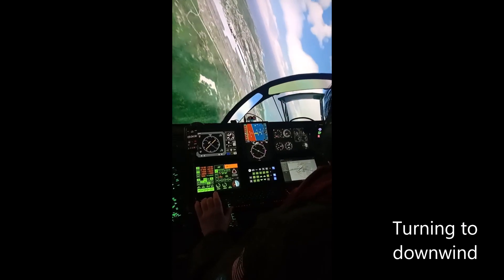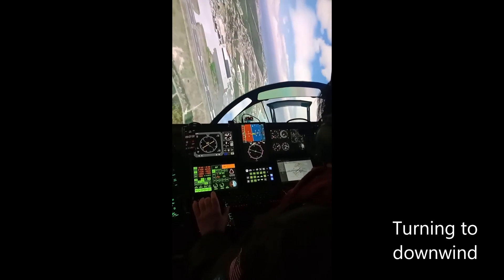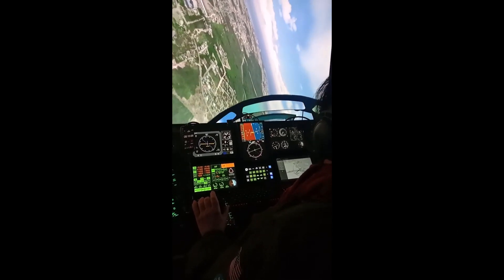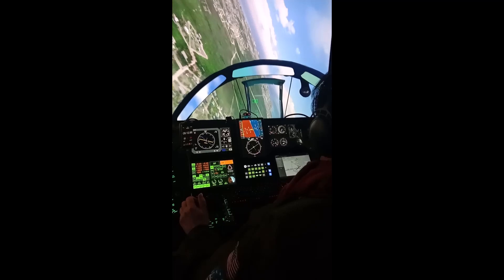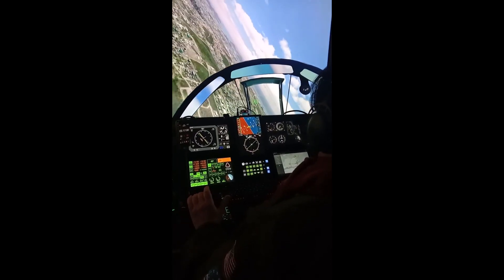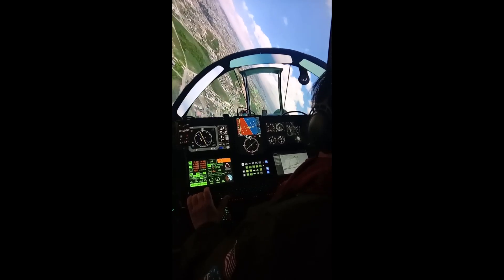Minkment 007, BC Bird Tower. Altimeter 29.2, wind 070 at 18. Fly left downwind, runway 07. Copy that. Make left traffic, runway 07, Minkment 007.